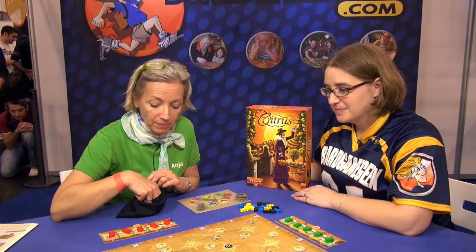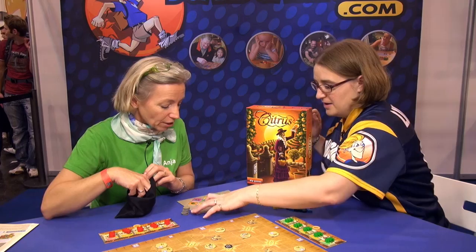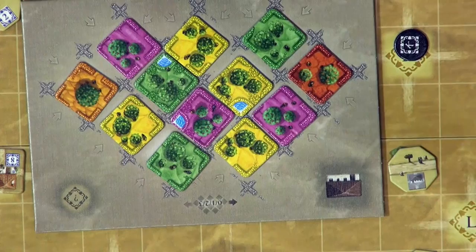These are the cards for the plantations. We have five different types: citrus, lime, grapefruit, orange, and blood orange. This display is always refilled when there are three or fewer left — you put new cards from the small side.